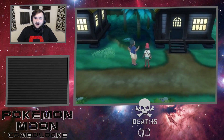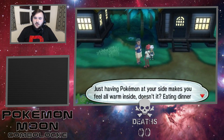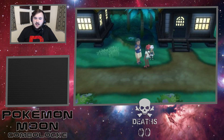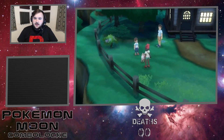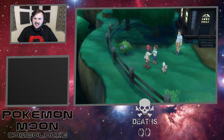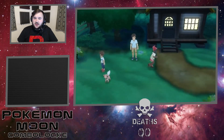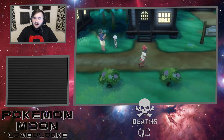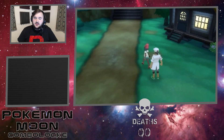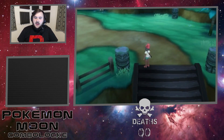Drawgrass is like a treasure trove full of all kinds of Pokemon just waiting to be found. Just having Pokemon on your side makes you feel all warm inside. Did you know when Rockruff really likes you, it rubs against you with the stones on his neck, but it does kinda hurt. My little brother is always coming home covered in mud just like his Pokemon. Alright, let's head on up here to the Mahalo Trail. Just meet the Kahuna when you see the Kahuna - he's a fat man, look like a tuna!